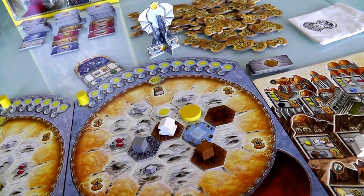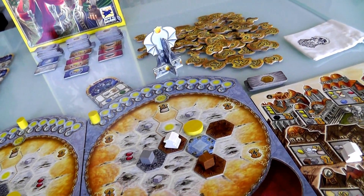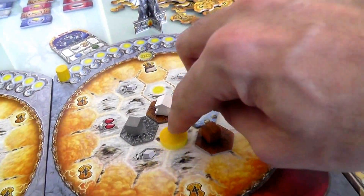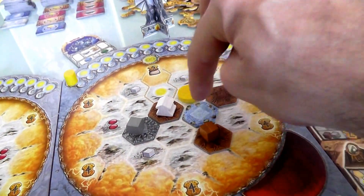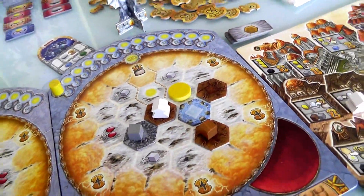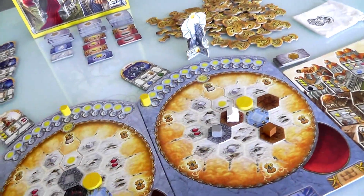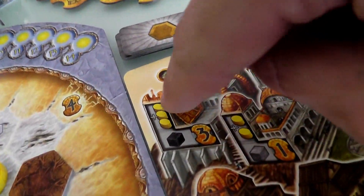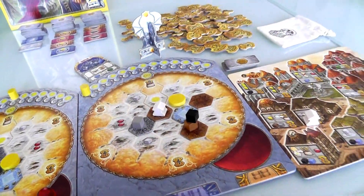Oh, does that count as a dead end? There is a rule about not being able to build dead end alleys because the sun will not go down a dead end. But I think this is fine, because the sun can come around and come in here, but it wouldn't be able to go any deeper. So she's going to build like that, with the intention of building another temple here since her temples are cheaper. And the bonus cube she got for building in this spot will be a black, because then she can build the building that increases her sun speed by three.